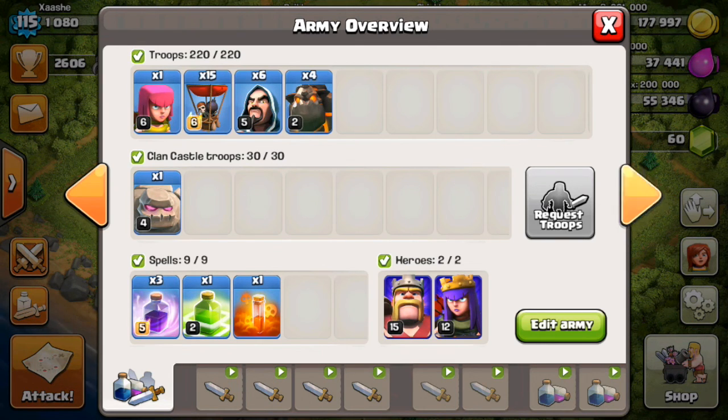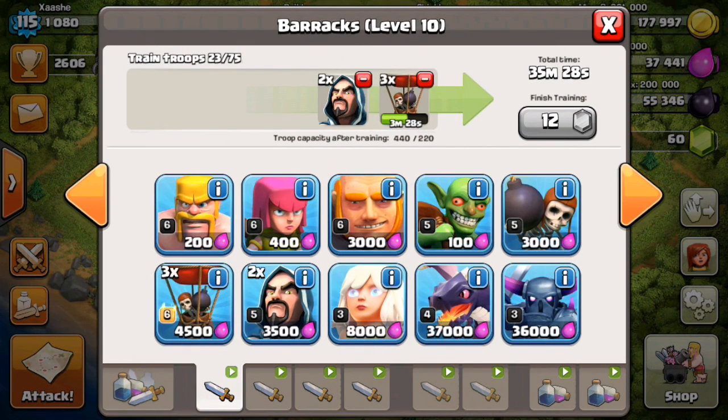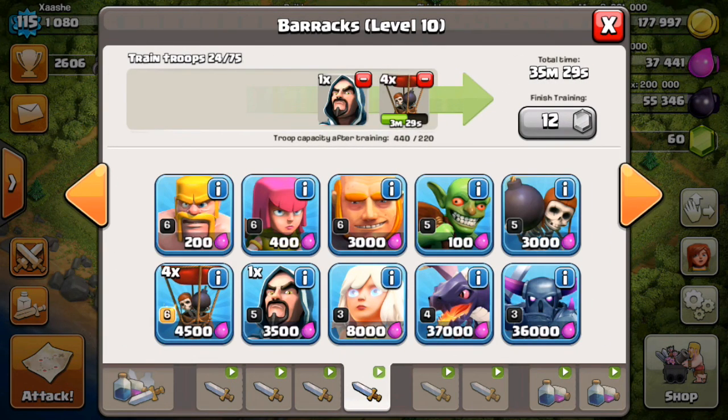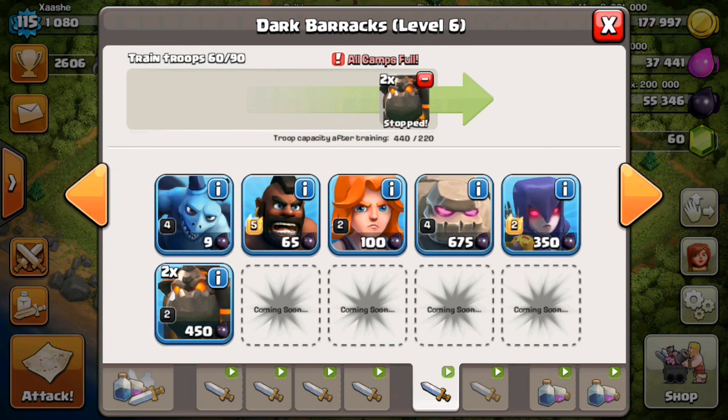What I have lined up is: 3 balloons, 2 wizards, 4 balloons, 1 wizard, 1 archer, 4 balloons, 2 wizards, and then 4 balloons, 1 wizard. That sort of helps you when you finish your attack — you already have some troops trained up to donate, and you don't have to wait that long. I have 2 lava hounds lined up and they're ready to go already.